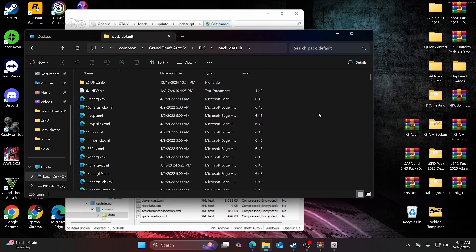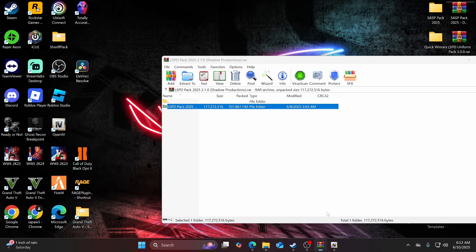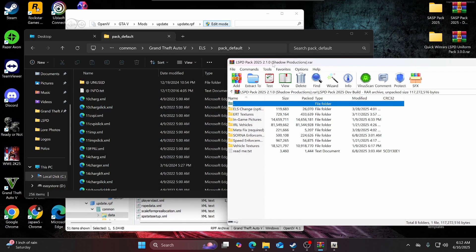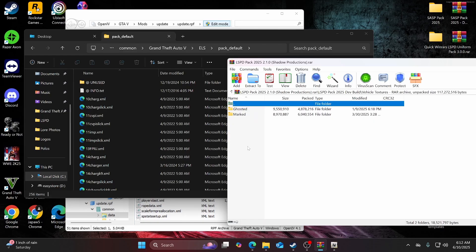Now you can open the LSPD Pack 2025. Navigate to 'vehicle textures' and select 'marked'.